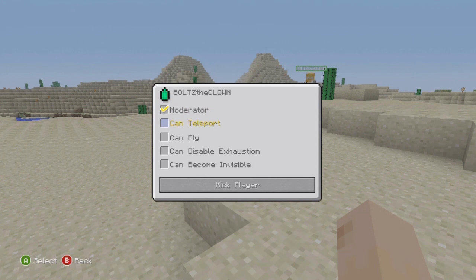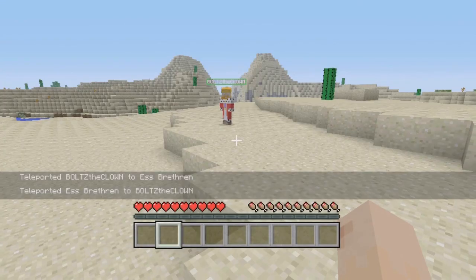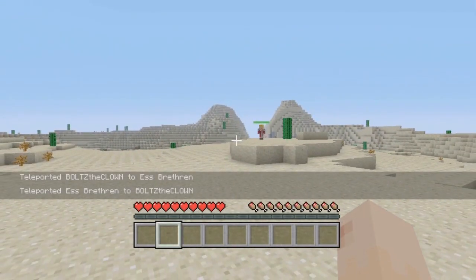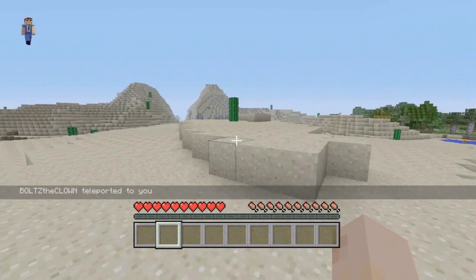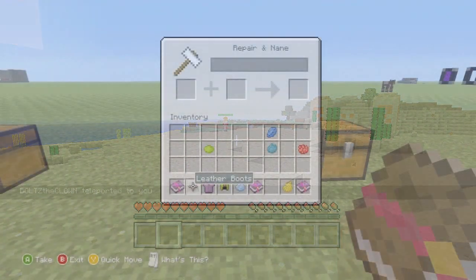Taking the number two spot, I definitely have to say teleporting. This is an awesome feature added in TU14 that makes everything a lot easier. I can't tell you how many times you're in a cave and you want your buddy to see something, or you're in a tight situation — maybe almost about to fall in lava — and your buddy's up on the surface. Now you can actually teleport up to him and vice versa. I'm really glad to see it, I just wish it came in an earlier update.